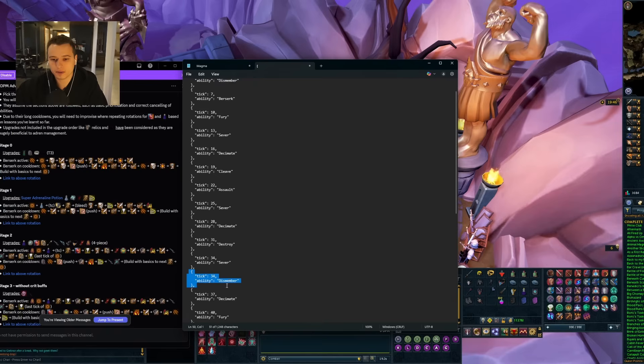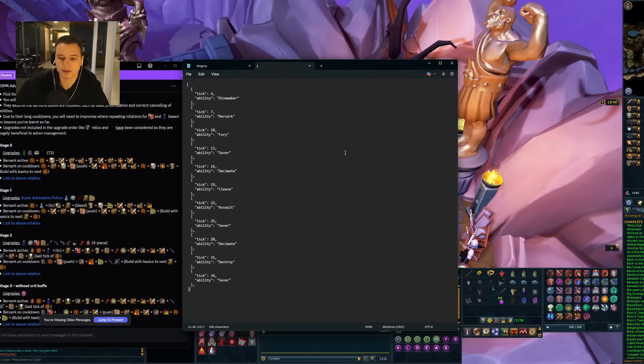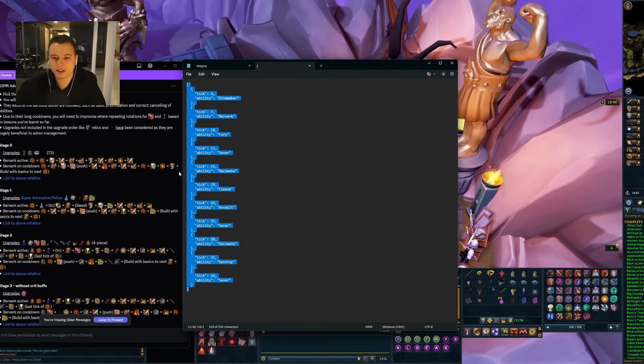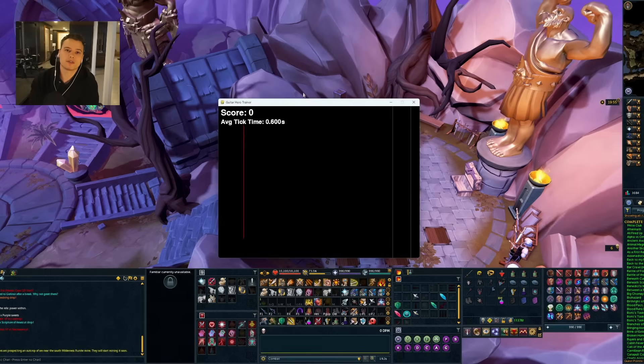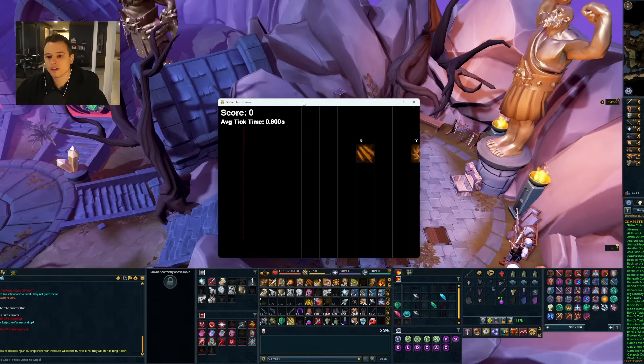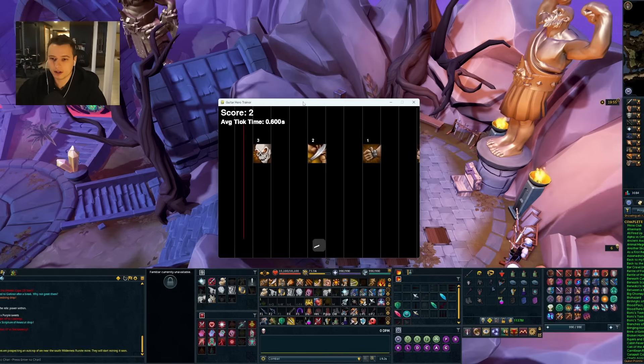Going down below, I'm going to delete this section — this is the berserk on cooldown, which I don't really feel like I need to demo here. After I add that configuration in, I get something that looks like this. This is a super easy rotation — my daughter who doesn't even play this game could do it — but you get the purpose: it comes out and shows you what you need to hit and when.